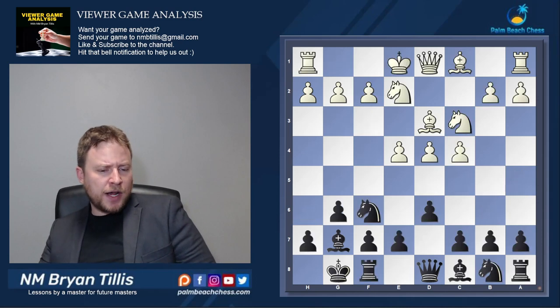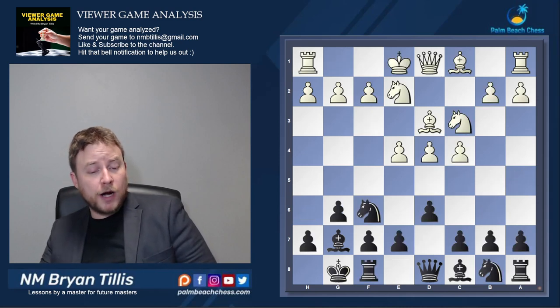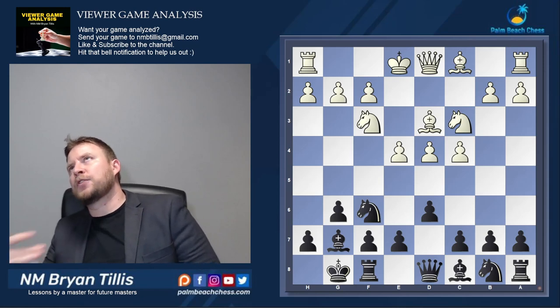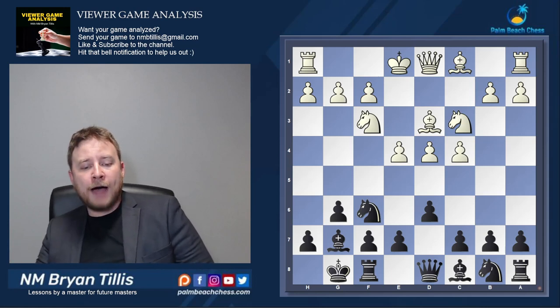Easy to understand. So Knight ge2 — if you're going to essay this variation with White, be flexible about it. Knight f3 ruins some of the flexibility. And as a King's Indian player, I have to ask: after knowing the mainline's Knight ge2, what's the difference between Knight f3 and Knight ge2? I have the extra option.